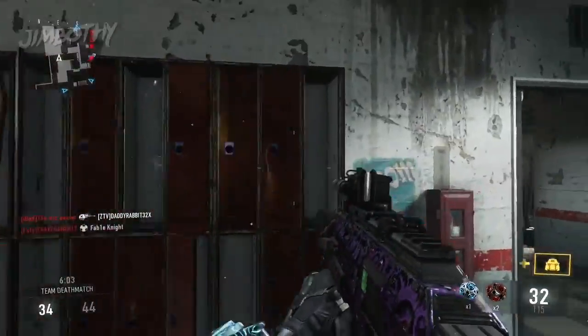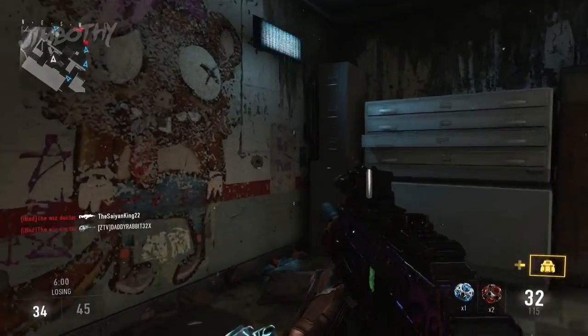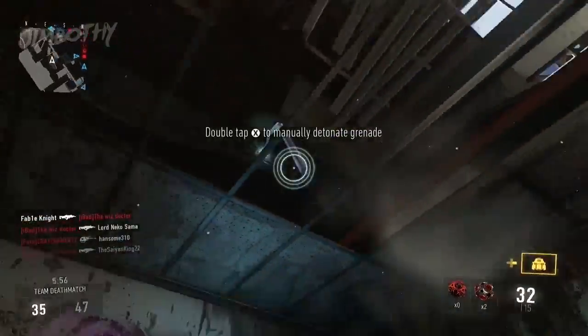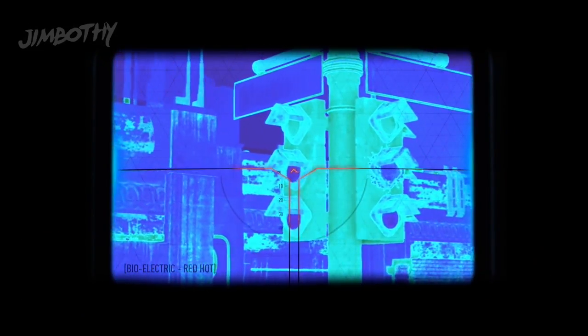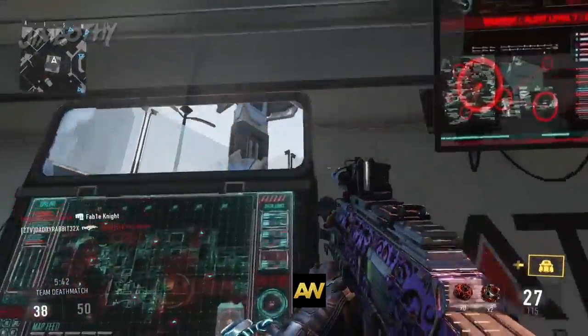Walk through the school building and right up to the graffiti area. At this point you should notice exposed roofing, where you can fire your EMP grenade, which will detonate and destroy something up there. Go into the next room beside it, aim at the light posts, fire into it, and progress forward.